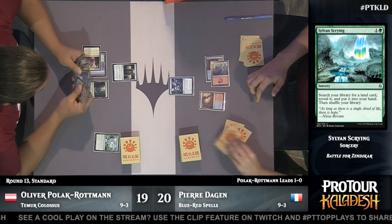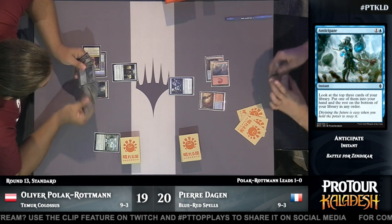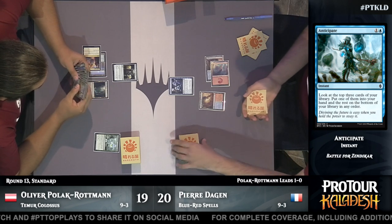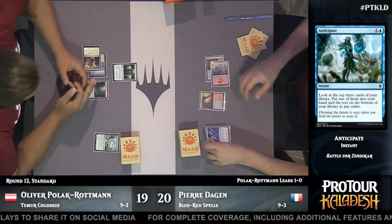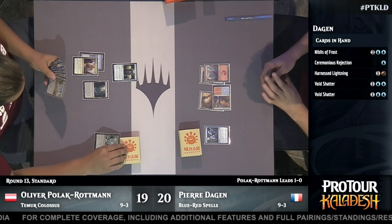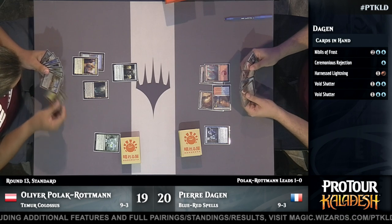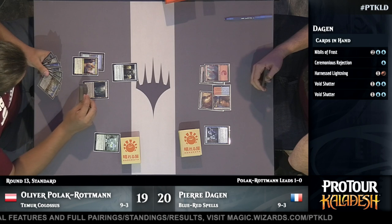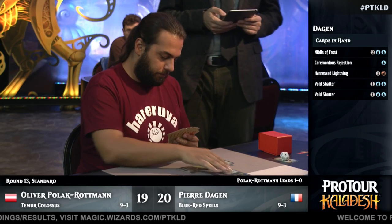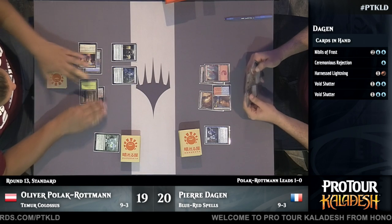Sacking the Sanctum to get another Colossus is card advantage — you're trading a land that no longer is as useful for a 10-10, an 11-drop. Anticipate for Pierre. A quick look at Pierre's hand — there's a Niblis of Frost in there, Ceremonious Rejection, Harness Lightning, Void Shatter, and Void Shatter. Those Ceremonious Rejections seem like they could do good work against Oliver. One of the reasons to play blue in this format is that you get to play four copies of Ceremonious Rejection. Oliver has four in his sideboard and Pierre has two, along with all those Void Shatters. Counterspells are looking pretty good right now.